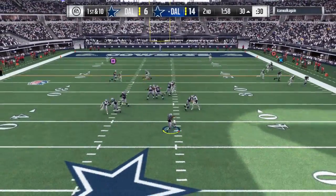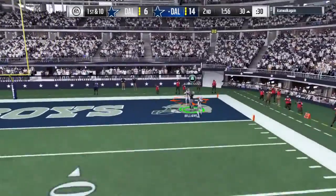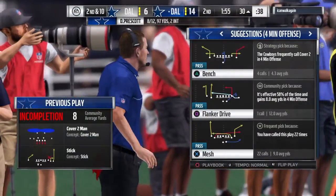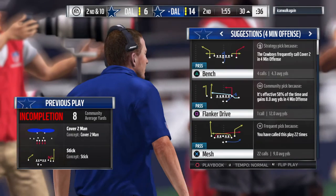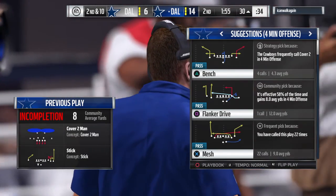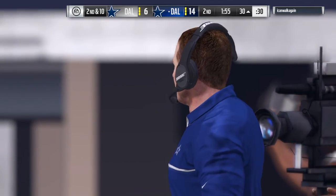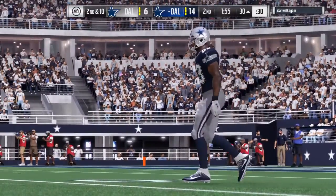A first down throw for Prescott — he's going to let it go again. Oh, he had six points in his hands there. Couldn't hang on. Second down. You can feel the anguish all the way up here. It certainly looked like he had that one in the end zone — open — unable to hold on to it.